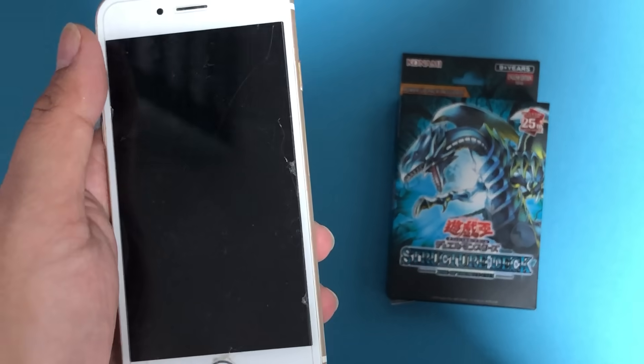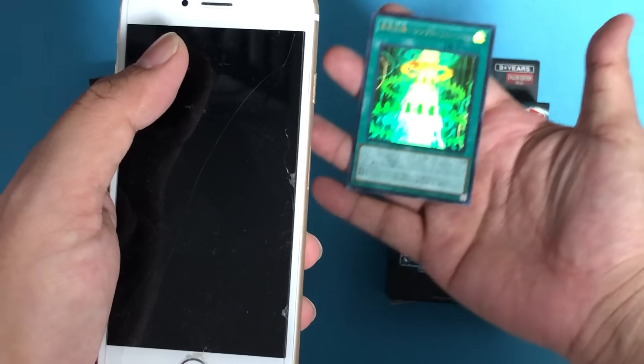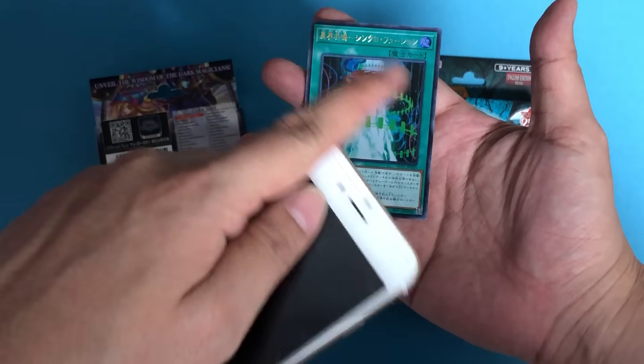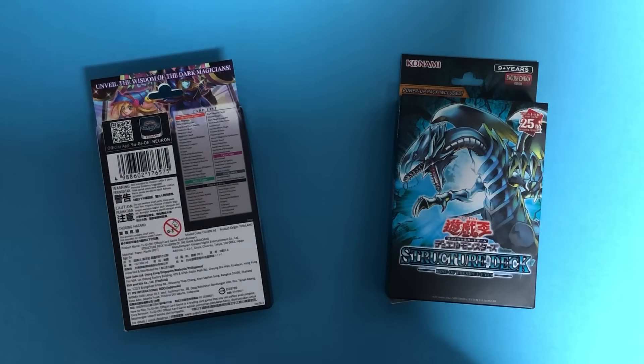There is an official app called Neuron which allows you to keep your deck list, use it as a calculator for life points, and also to translate Japanese cards. You just get your phone with the app — this phone actually just died two days ago — and with the app you can put your cards down and scan them using the camera, and it will auto-translate, which is very helpful.